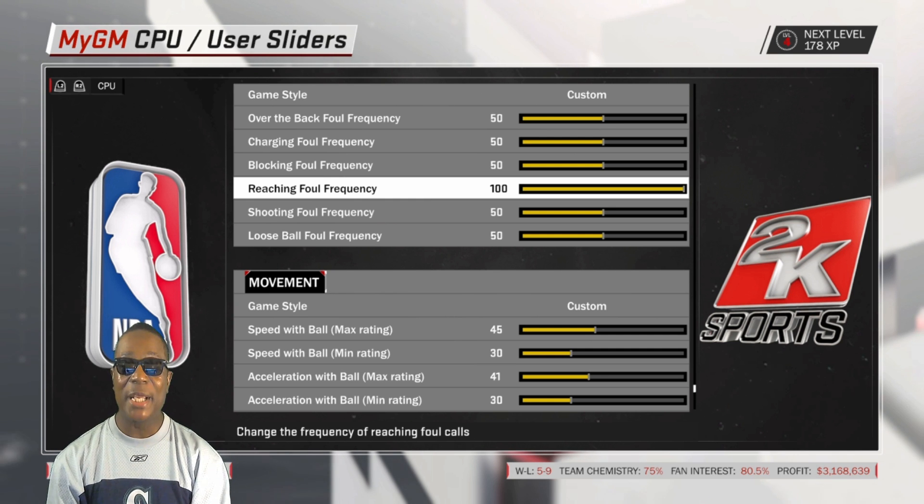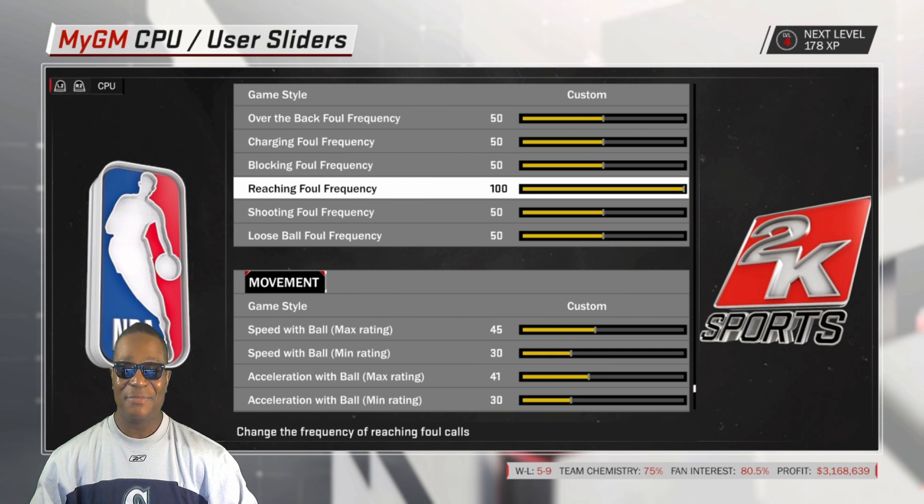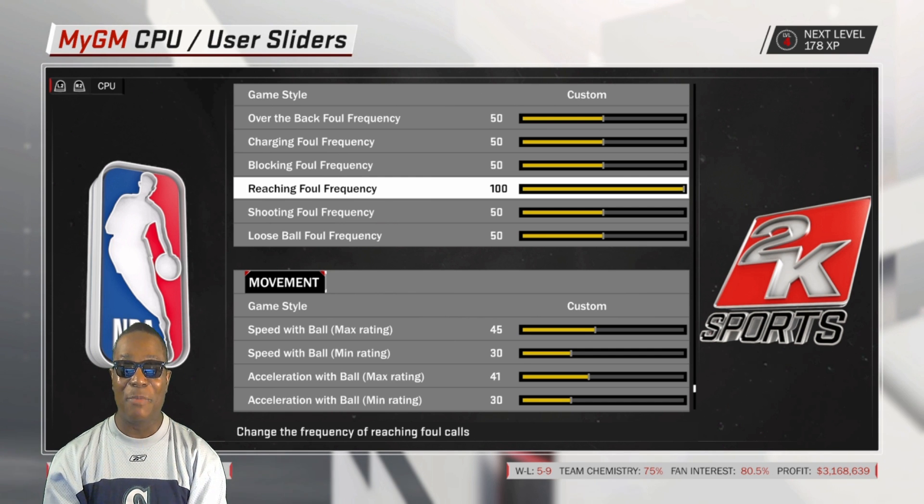This was a real quick slider update — a great update by Warren Bellamy. Shout out to Warren Bellamy. Reach-in foul frequency goes up to 100 for CPU and user. Give me some input on what you guys think about this. I think this is a great idea and a great input to the slider set. Shout out to Warren Bellamy — I hope you enjoyed this slider update.